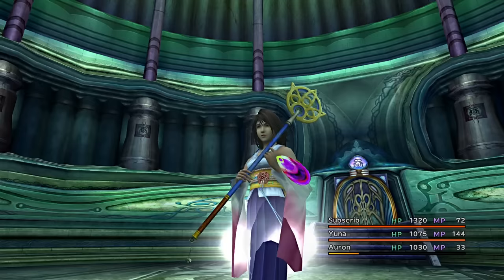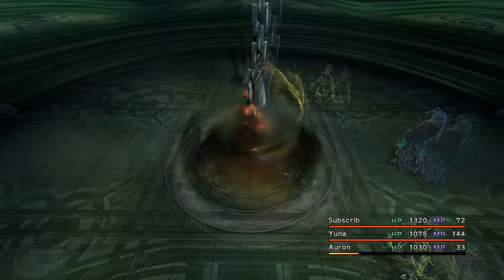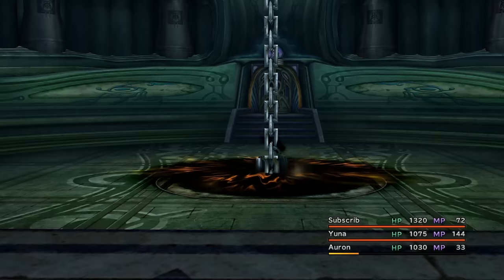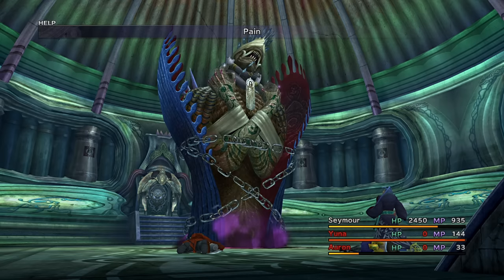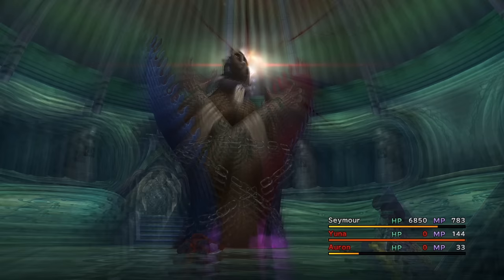I try another fix: getting Yuna to summon Anima instead. It kind of goes against the rules of Seymour only, I know. I just want to see if the game is crashing because there are 2 Seymours on screen. Anima has the same stats regardless. But of course, it crashed anyway. At this point, I'm left with one option: outspeed it — which means I need a ton of speed stat.